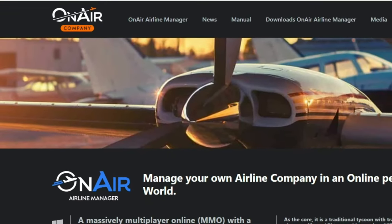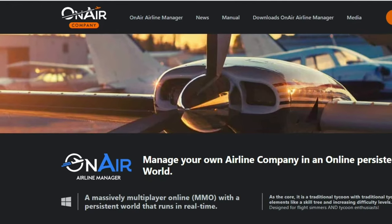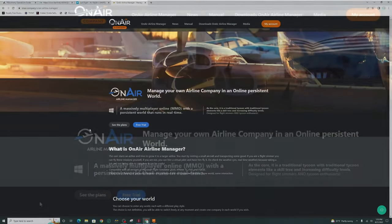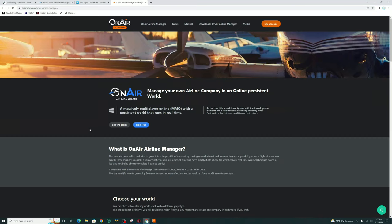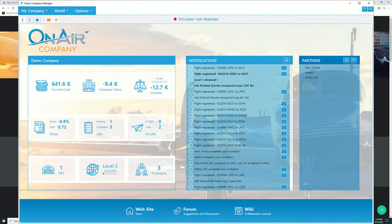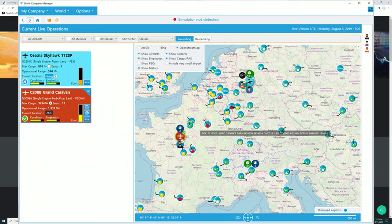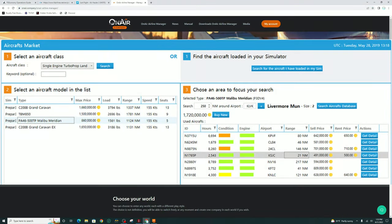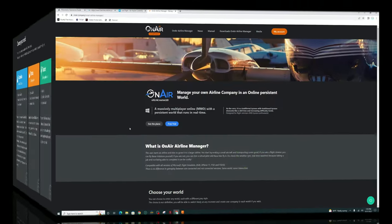Next up on the list is On Air Airline Manager. Manage your own airline company in an online, persistent world. Basically, you are starting out with a small airline and trying to grow it into a larger airline. You start by renting a small aircraft and transporting some goods. If you're a flight simmer, you can fly these missions yourself. If you're not, you can hire a virtual pilot and have them fly it for you.